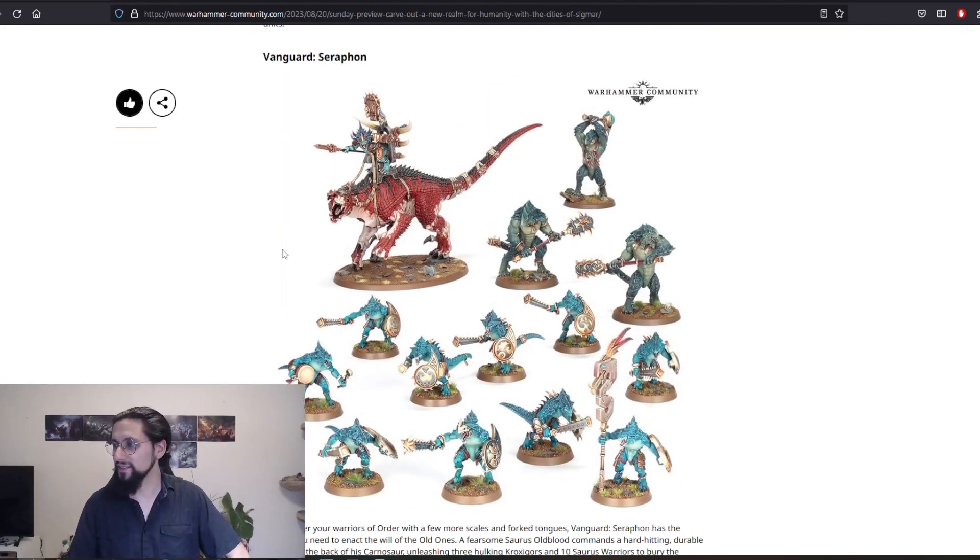Then the new Vanguard Seraphon box, which is kinda nice, but it's really weird that it's only three units — a hero and two units instead of a hero and three units. In my mind they could have just put a foot hero in it and another unit, but okay.